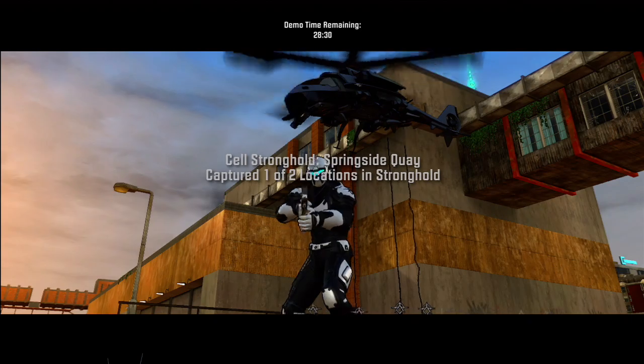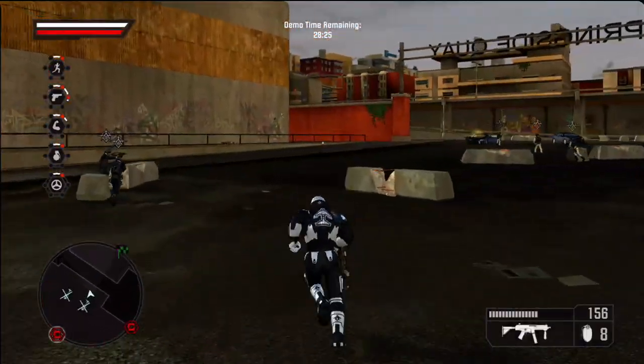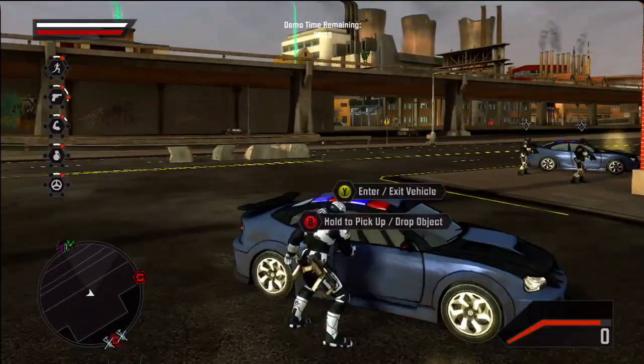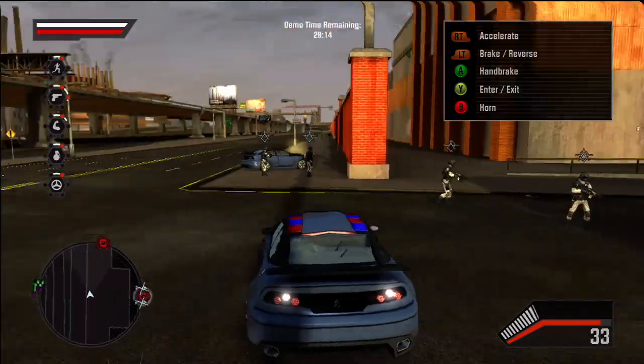The Cell here, however, believe that the agency is hiding an antidote. So they want the agency to not kill all the freaks — they want to try and save them, return them to humanity. So here, what's happened is the Cell have captured part of Project Sunburst and you've basically got to take it back.